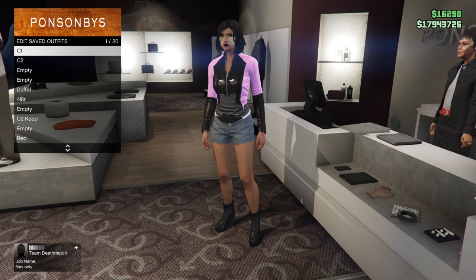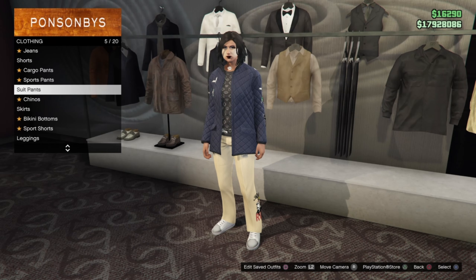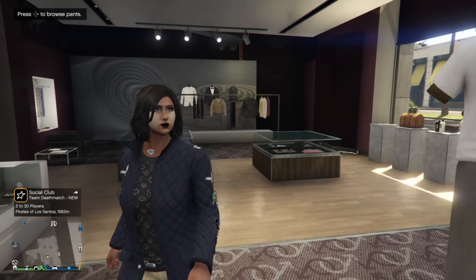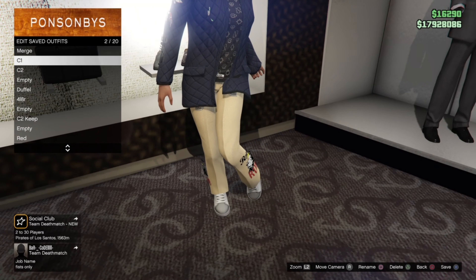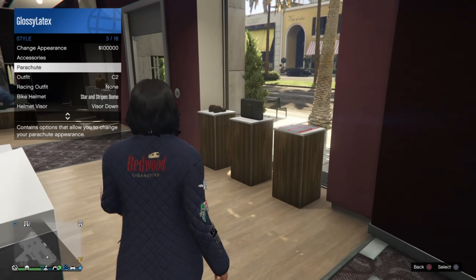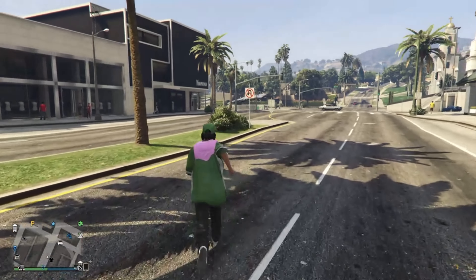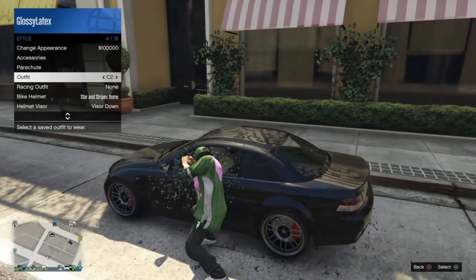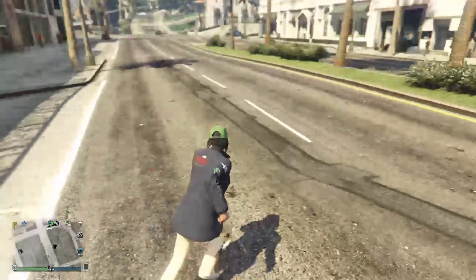To avoid our pants being changed to a different color, equip the C2 keep outfit, go down to the pants section, and equip the tan slacks. Now go to shoes, go to skate shoes, and equip the second one — this will keep our shoes pink. Save this outfit in C2. Now equip any outfit that has a blue helmet or trucker hat you want to flip pink. Find a street vehicle, and before you sit in the car, put on the C2 outfit. Once you get out of the car, the hat should be merged onto the outfit. Save this at C2.